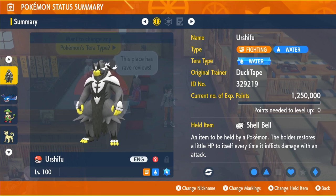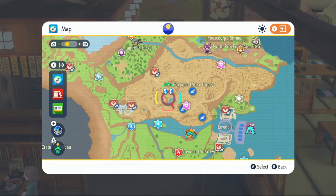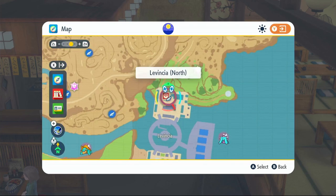If you bring a Kubfu over, it'll have a Fighting Tera type, so you'll need to change it to a Water Tera type. You can do that in Medali East at the Treasure Eatery for 50 Water Tera shards. We want Water Tera to get that extra STAB bonus. The held item is Shell Bell, which gives back 12.5% of the damage you deal as HP to keep you alive throughout the raid.